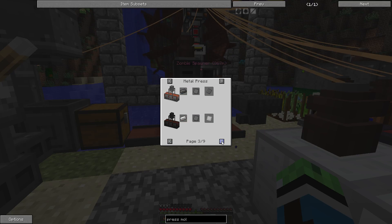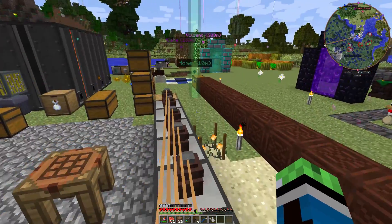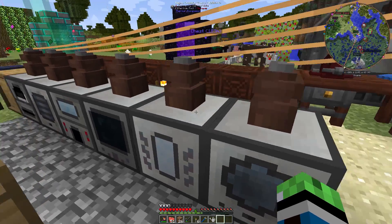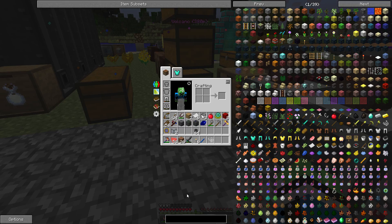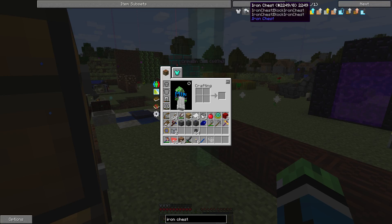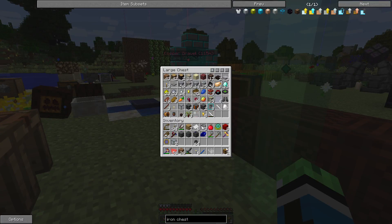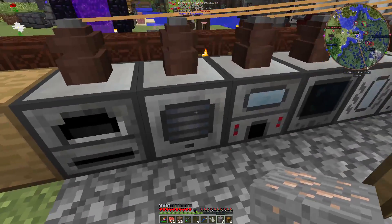It says iron will turn into the IE iron plate or the IC2 iron plate. That doesn't make sense. The metal former can be upgraded; the metal press can't. So, iron chest — that requires a chest and eight iron. I have two chests right here which I can upgrade pretty quickly. Eight ore, please, and let's process some iron.